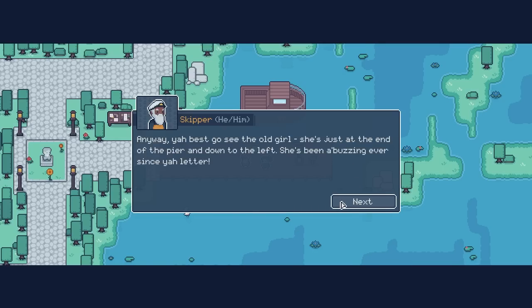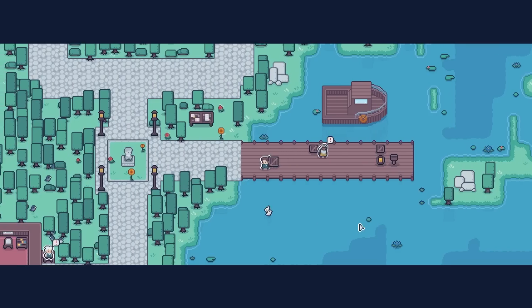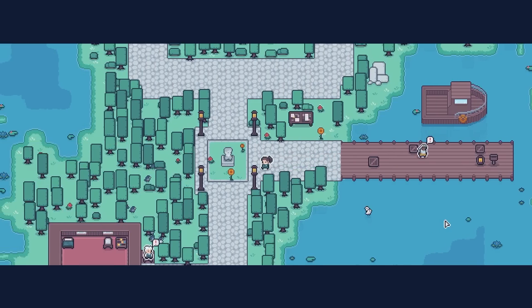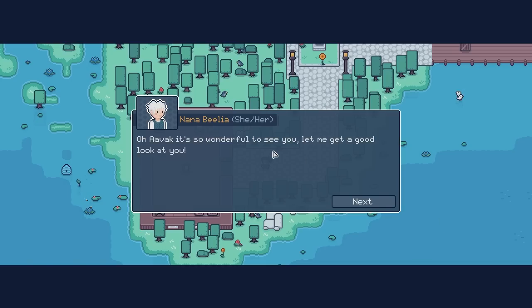Anyway, you best go see the old girl — she's just at the end of the pier and down to the left. She's been up buzzing ever since your letter. If you need anything, just holler — I've got quite a few trinkets you might find useful. Now, off you go. Luck of the hive mother be with you. And remember, a smooth sea never made a skilled sailor. That has a certain familiarity to it. Nanabelia — just accept it.